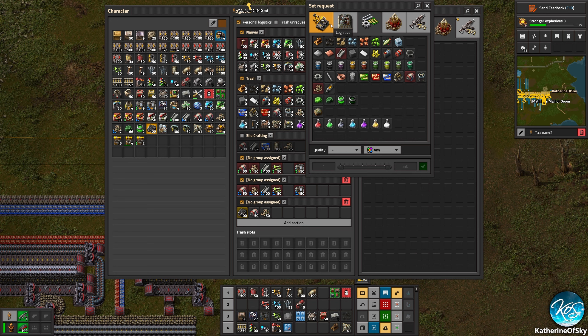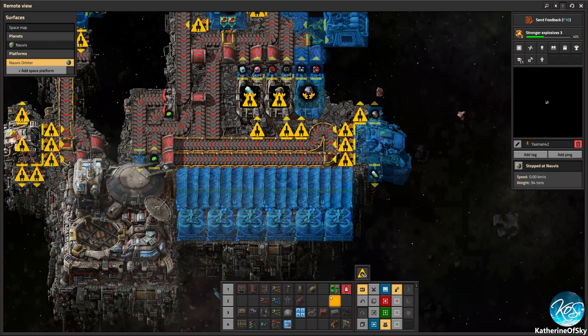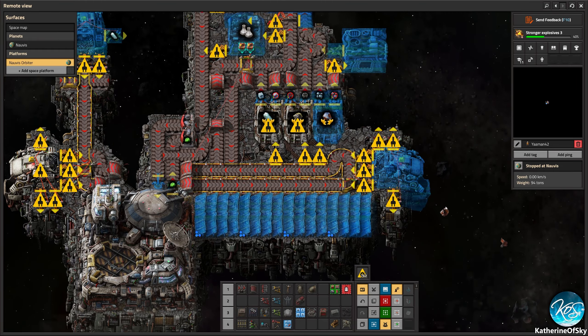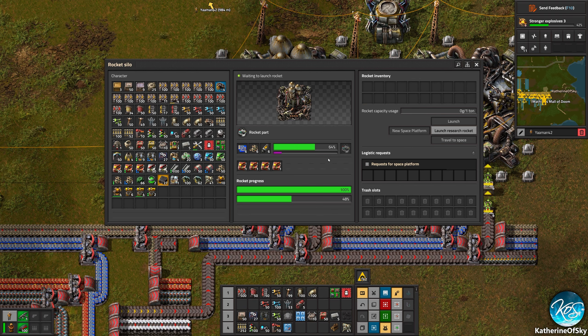Let's grab solar panels of better quality. Actually, I don't think we need accumulators on this particular spaceship, so let's leave those alone. In fact, we can delete them off of this so they don't create the need for flooring. Things are now immediately better. Should I tell you when I'm building stuff on the ship so you can see the coolness happening? It has this cool animation.